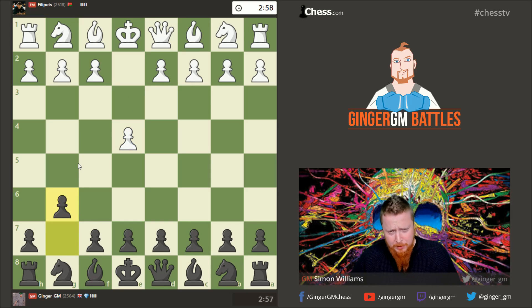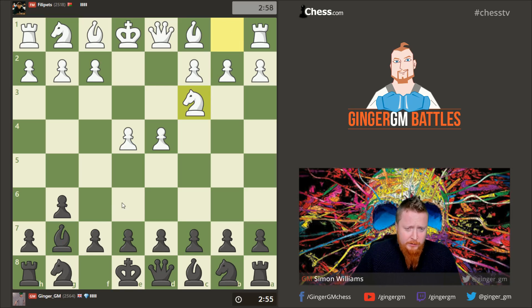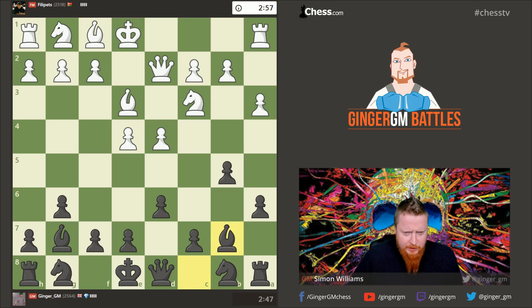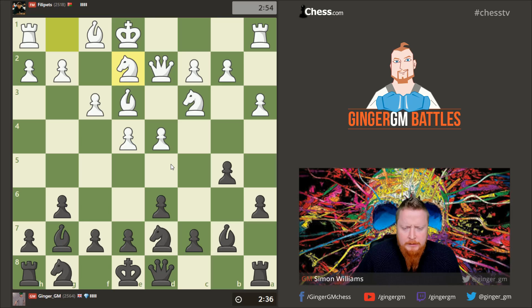Against e4 I'm going to play Tiger's Modern — Tiger Hillarp Persson's main opening. Let's see how much I remember. This is really Tiger's idea: to play a6 and start an attack on the queenside with this move. Bishop b7 looks natural, and I probably don't want to move this knight because of bishop h6. So let's try to start counterplay with c5, which is the standard move. And we can now get very Dragadorf-like positions if I capture here.